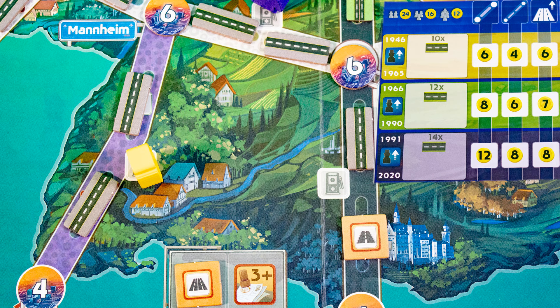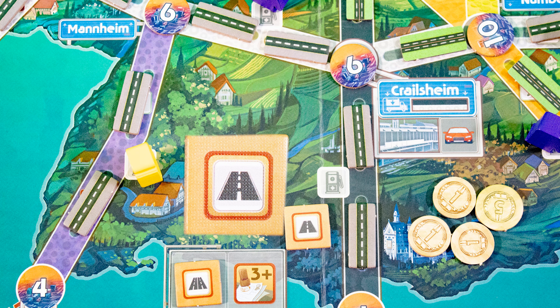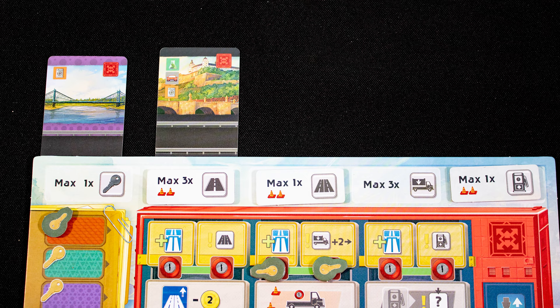The build road action is next, and it costs eight because this is era three and it's the second part of a two-part road. Claim the bonus token on the road — these tokens are one-off bonuses you can use later. In this case, this one would let us build another road.